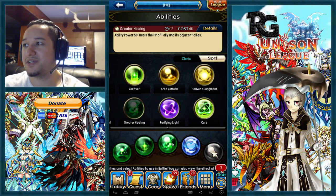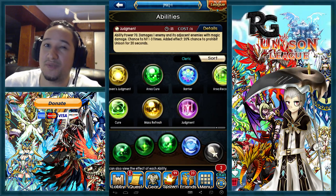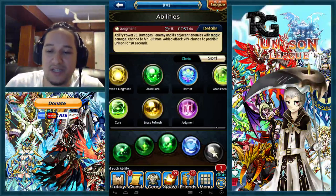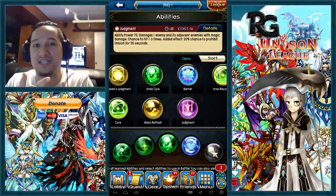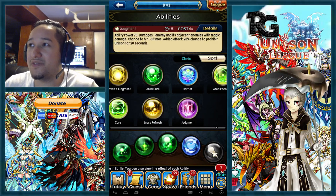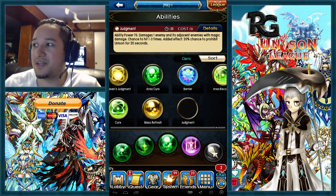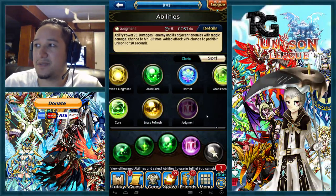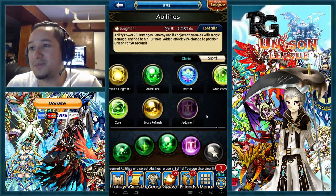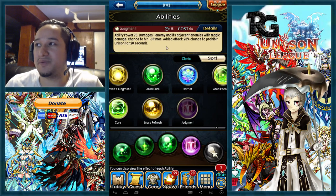A heal, area heal, and then whatever you want in the last slot — greater healing or dignity — would be a solid setup. Some people run judgment, which can be hit or miss. If they know you're running judgment, they'll focus you in the unison attack and kill you before it goes off, leaving your team 4v5. But if your judgment procs, it's really good for your team — very unreliable though.